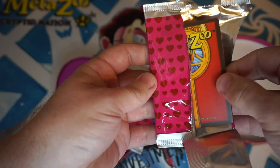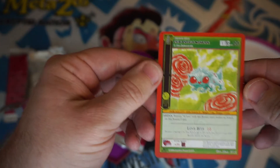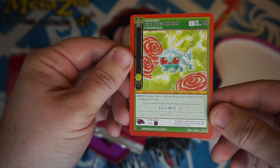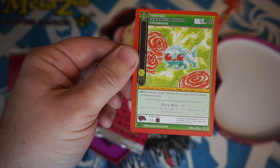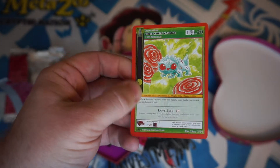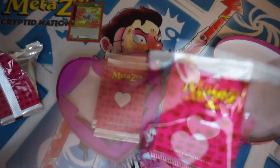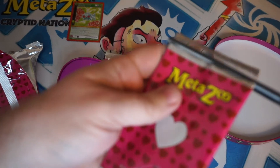The first one is a chibi infield monster — not a foil, just a common or whatever, but it is first edition. This is the first time they've done these Valentine's cards, so hopefully they continue this trend into the future. Maybe those first editions will be special one day. Let's go ahead and cut into the next pack.